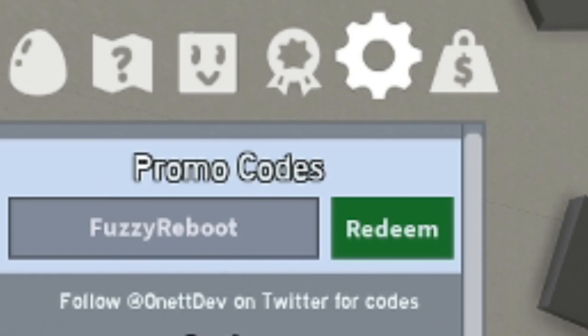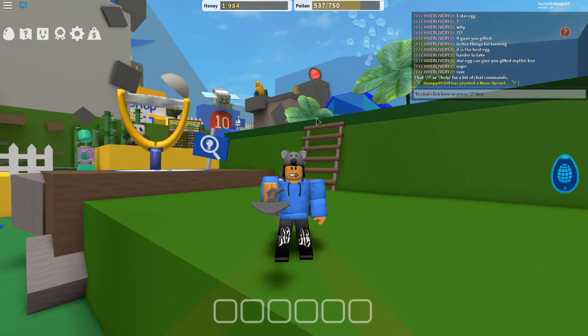The next code is 'Crawlers' with a capital C — boom, I believe I've already redeemed that one. The next code is 'Nectar' with a capital N — boom, already redeemed that as well. And the last code of today is 'Roof' with a capital R — boom, already redeemed that too. But those are all the working codes here inside of Beastworm Simulator.